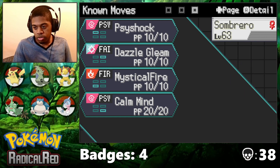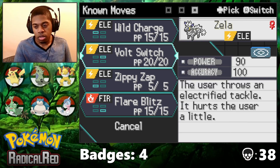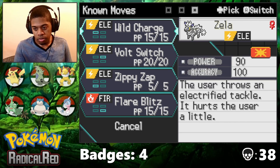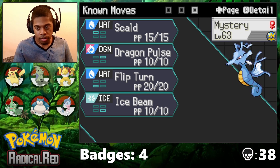I gave this thing back Psychock — I should have kept it last time, but I didn't know Sabrina would have a bunch of non-Psychic types. This thing also has Zippy Zap, which is kind of cool, because it's a really good move and it always crits, so it's a really strong priority move. I also have Wild Charge, which isn't as good as Zippy Zap. I mean, it's stronger, but it's a 90 power move that recoils, so it's not a great move.